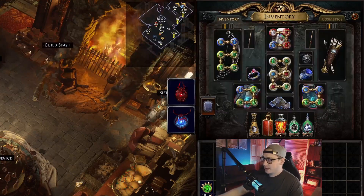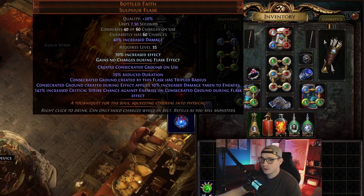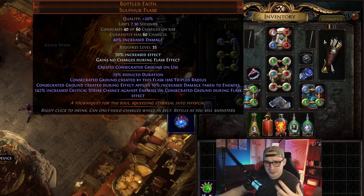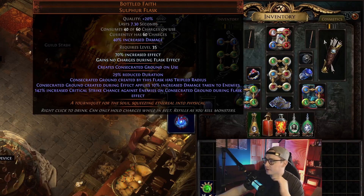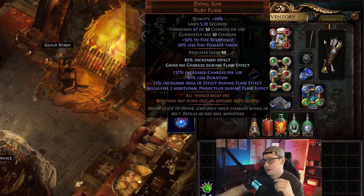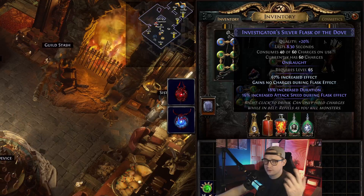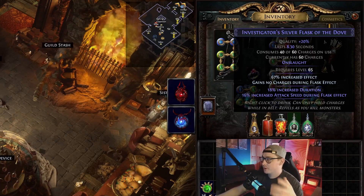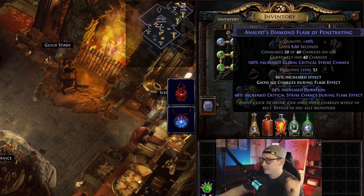For your flasks when bossing, you can have very specific bossing flasks. A lot of the footage in the video was recorded not using the flasks I have here — they weren't rolled with effect — but increased effect on your flasks gives you a bunch more damage, and most bosses and invitations are going to be dead before your flasks run out. Bottle Faith for huge damage, Dying Sun with increased effect gives us three projectiles which is massive. Onslaught — we don't get this anywhere else — with attack speed is a bunch of damage, plus a huge crit flask with increased effect.